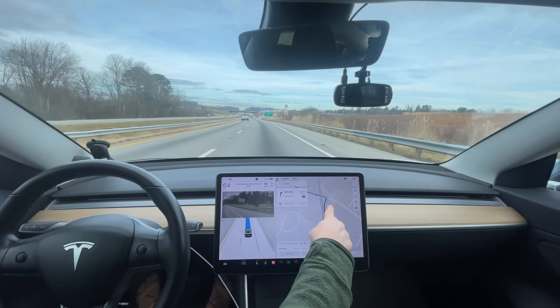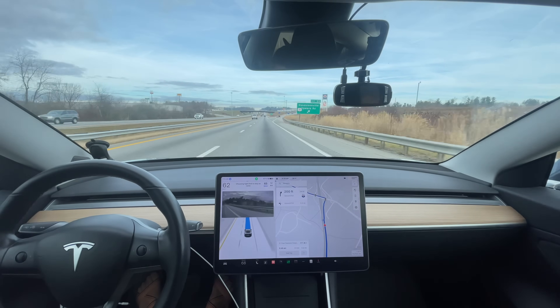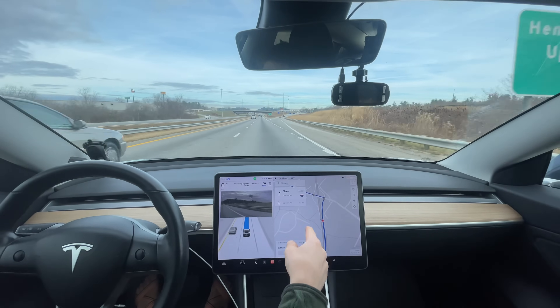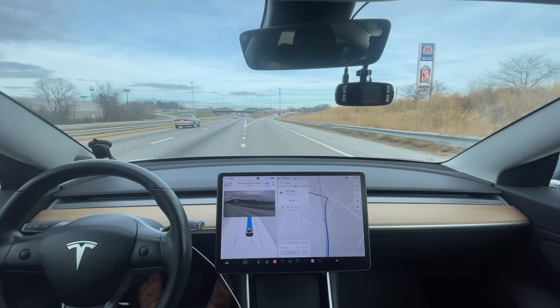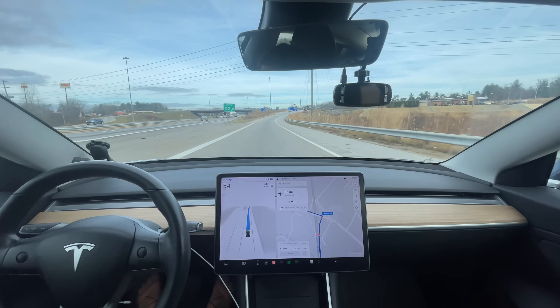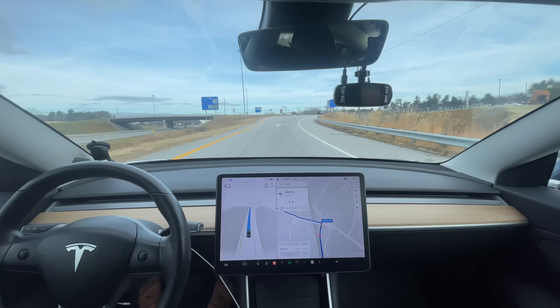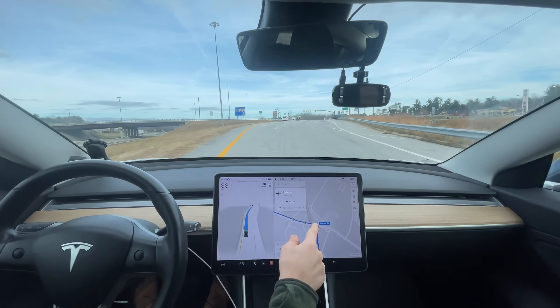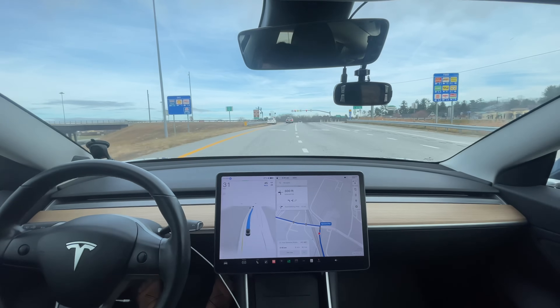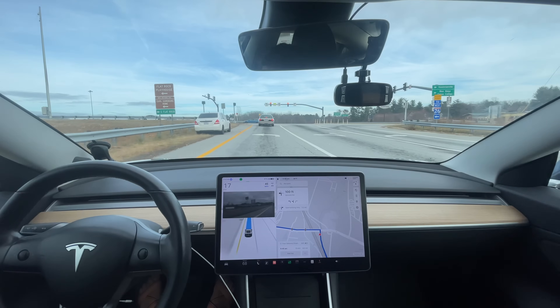I saw Mike posted something this morning and it showed a stop sign — but this is really cool. This must be the new nav data or new update or something. There's a Model Y behind me; it's kind of weird they got off the highway here. But it's cool that it shows where the stoplights are. I really like those little changes that make everything really nice.